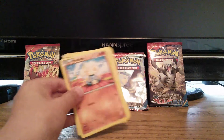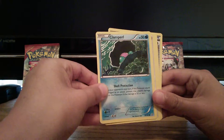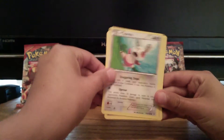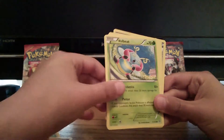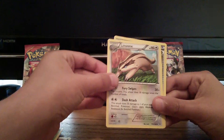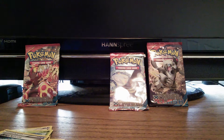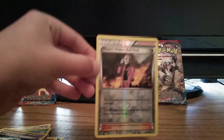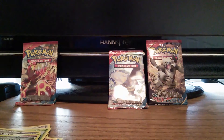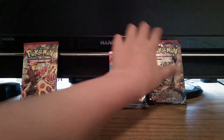Let me get the mouse out of the way. We got a Meditite, Meditite, a Clamperl, Spinda, Nosepass, Volbeat, Lanturn, Lombre — I'm not sure — and Kyogre... sorry. So here's our rare. Okay, first pack opened, let's go on to the next one.